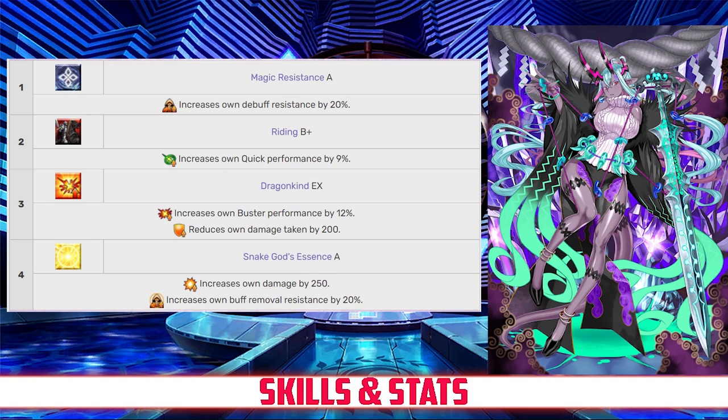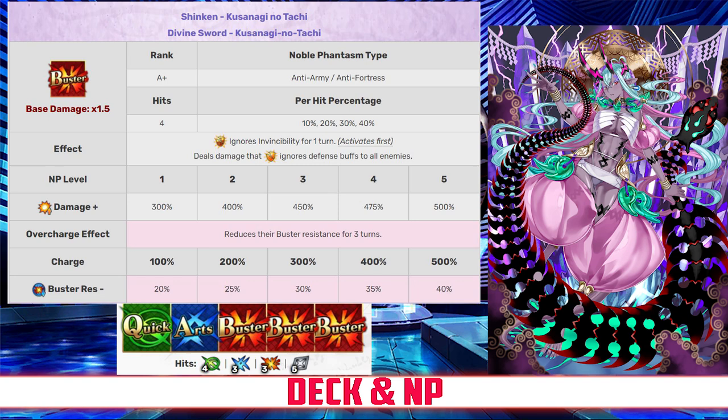Moving on to her deck and Noble Phantasm, Ibuki has a Buster deck with Quick, Arts, Buster, Buster, Buster, and a Buster Noble Phantasm. Her Noble Phantasm is Shinken Kusanagi no Tachi, an AoE Buster attack that deals damage to all enemies between 300 and 500% depending on level. It also grants Ibuki ignore invincibility and ignore defense for 1 turn, and it reduces the Buster card resistance of all enemies between 20 and 40% for 3 turns, depending on overcharge.